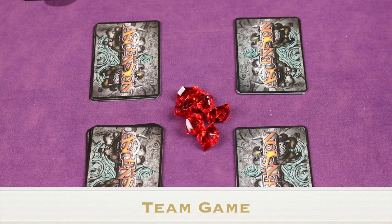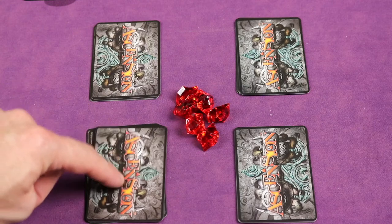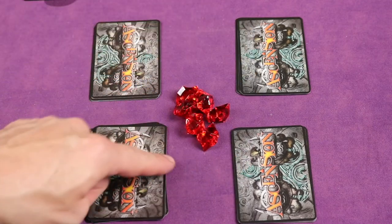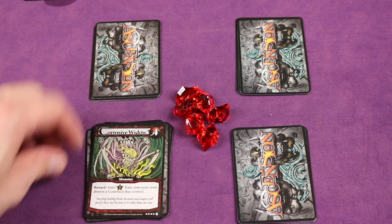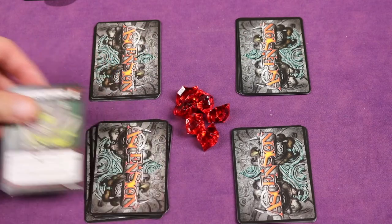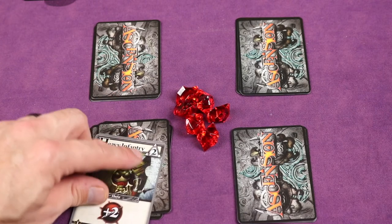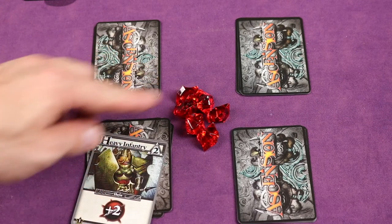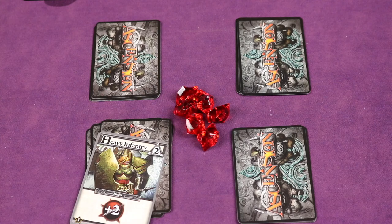You can play a team game. With four players your teammate sits across from you diagonally, so turn order goes team one, team two, team one, team two. Place 30 honor in the honor pool. If a monster effect says to destroy an opponent's construct, teammates are not considered opponents so they would not need to remove a construct. Also, when you buy a card you can spend an additional rune to put that card into your teammate's discard pile instead of yours. At the end, once all honor is gone you add it up — whichever team has the most wins.